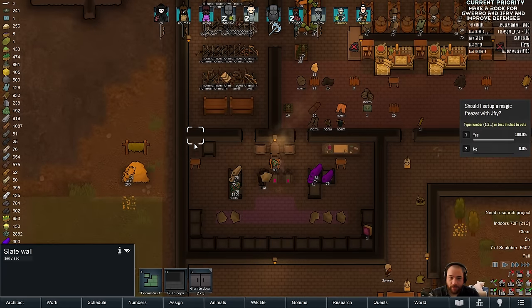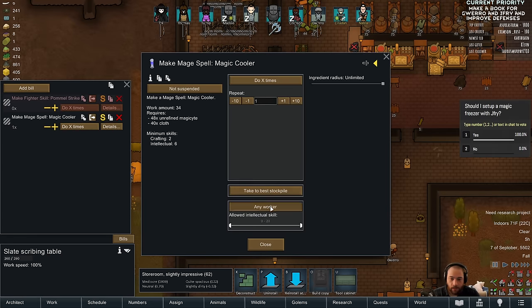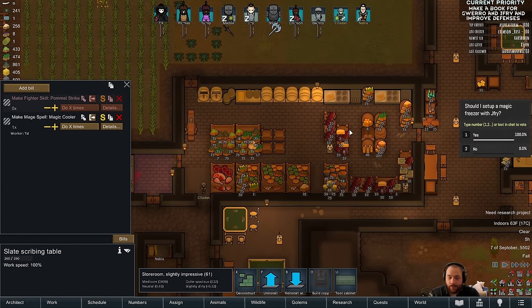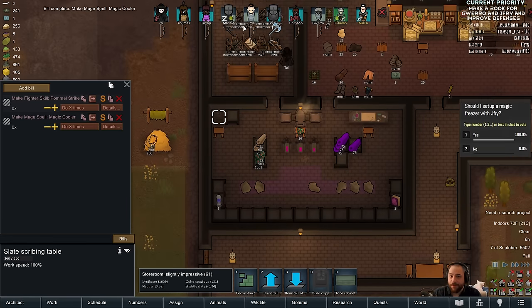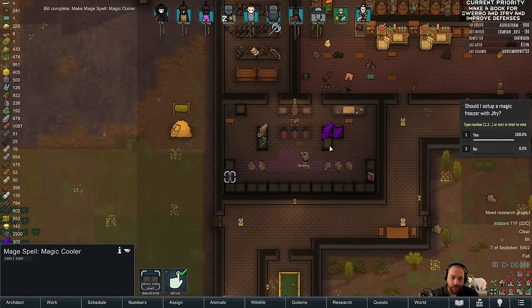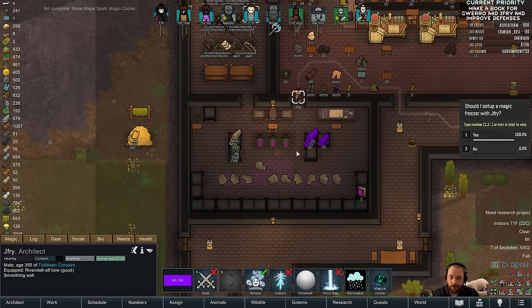You guys want JFry to be our magic freezer — okie dokie. I don't care who scribes it. I'll try to cool down this room, but it's probably too big. So what I'm probably gonna have to do is modify it so that it's smaller. Any mage could have read this, but I feel like the ice mage should be the one to control the freezers, just role-playing-wise.